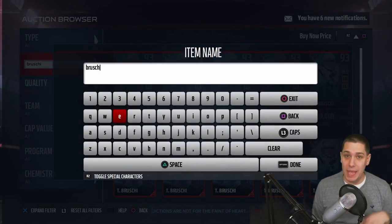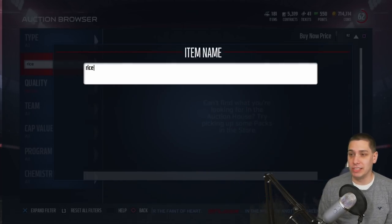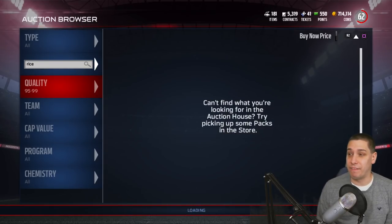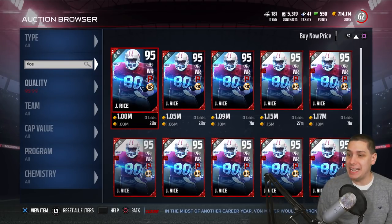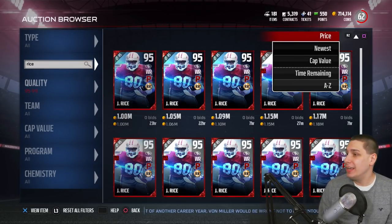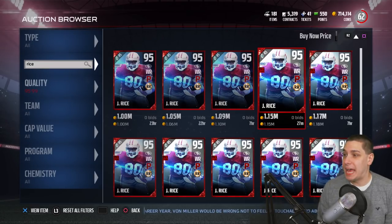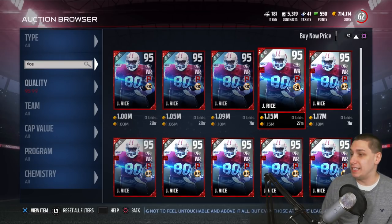Now the other card — the big one that everybody's excited about — of course, the greatest receiver of all time, at least stats-wise. There's no question that Jerry Rice is definitely up there among the best receivers of all time. He's a 95 overall — an absolute beast. The cheapest one you can get right now is going for a million coins. The limited time one, which has the two times route runner chemistry, is 1.15 million — about 150,000 coins difference.